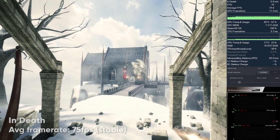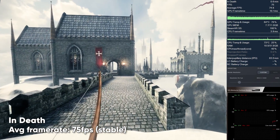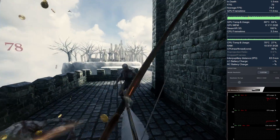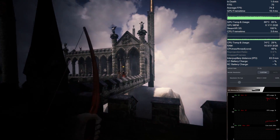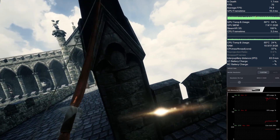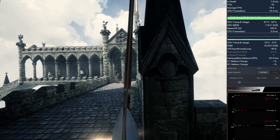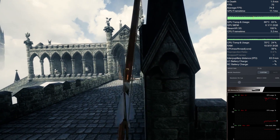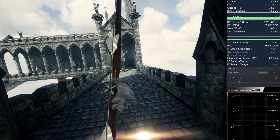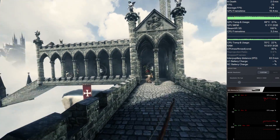Another favorite of mine is the game In-Death. This game runs at a stable 75 frames per second frame rate on the Pimax 8KX without any problems using my RTX 2080 Ti. I could not feel any frame drops whatsoever, and the experience is very smooth and sharp overall. Note that I was not using VRSS here, only the built-in anti-aliasing, which is actually more heavy on the GPU than VRSS, so you can probably squeeze out even more performance by running with the VRSS feature.